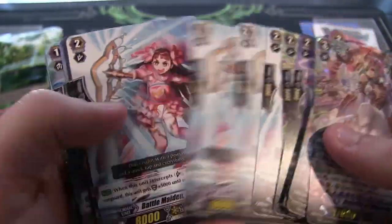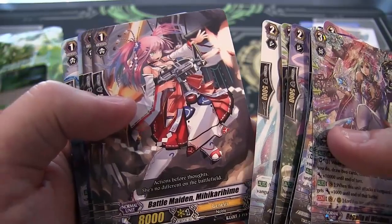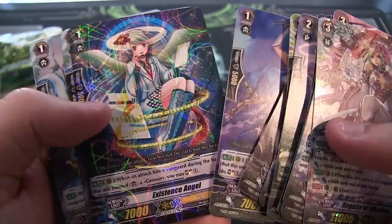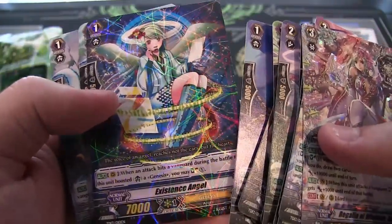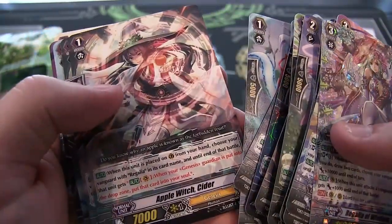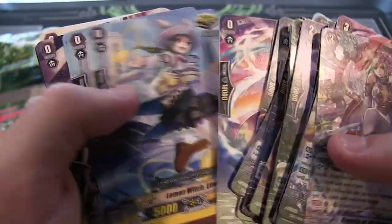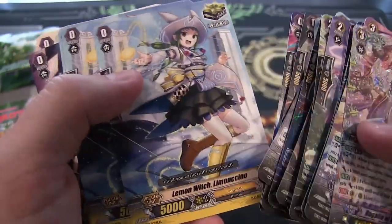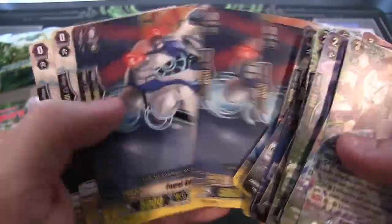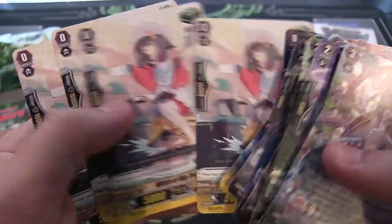Got another Battle Maiden — four of those. Battle Maidens are hard for me to say so I'll just kind of flip through on a few of them. A couple more Battle Maidens — four more of those. Then Existence Angel, which has a holographic-like look to it. After that we have Witch of Cats — four of those. Apple Witch Cider — four of those as well. Reflector Angel — just one, I guess that's your starting Vanguard. Lemon Witch for your criticals — four criticals. Four draw triggers, four stand triggers, and your heal triggers at the end.